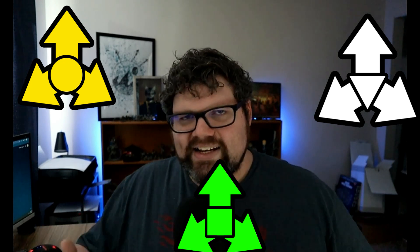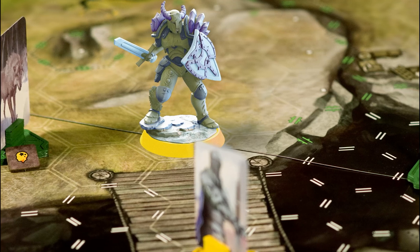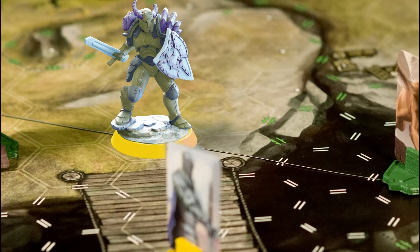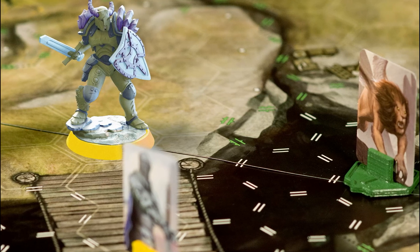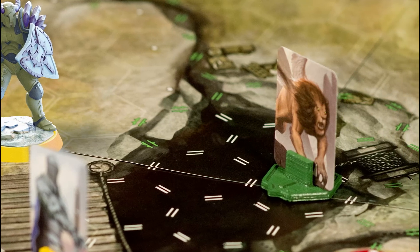The action economy is based around three resources indicated by yellow, green, and white symbols. What's cool about having these three different mechanics is that you can spend all three and go super Saiyan - have your guy be all kinds of crazy awesome - or you can bank the white tokens. You can use the yellow and green to attack, get set up for a good defense, or plant a trap, while banking the white one.